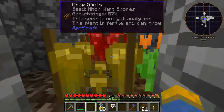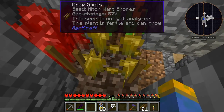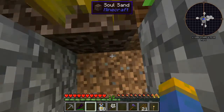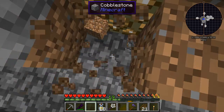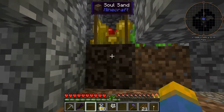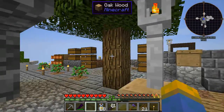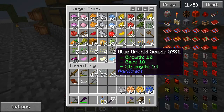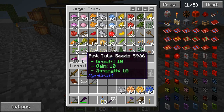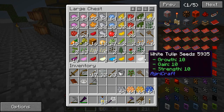In here I actually bred some nether wart and some orange tulip seeds to make niter wart spores. Niter wart spores make glowstone dust, and you have to grow it on glowstone then soul sand, then you get your niter wart spores. Off camera I'll be working on getting them 10-10-10'd — which is what we're calling it when we get these guys all to stats of 10 — and those will be good so I'll be able to use those to get other different kinds of seeds.